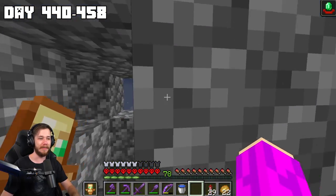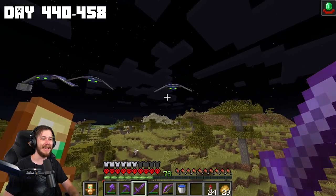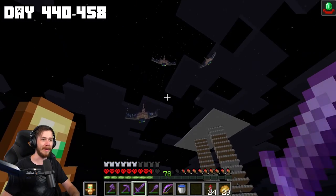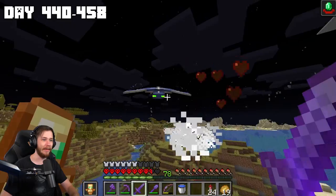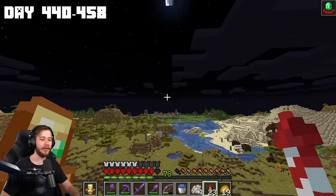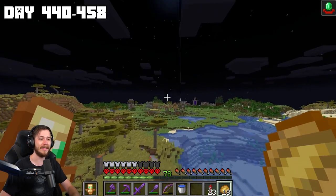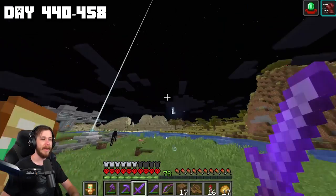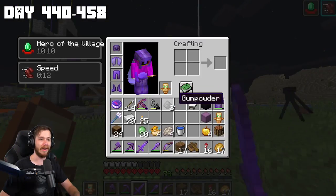It's finally happening — I finally have some phantoms! Now all I need to do is slay one or two to get some membranes. There we go, we got four membranes. I'm going to try to get the achievement where you slay two at once with a crossbow — that would be a lot easier if they would spawn over here at home. But the sun's about to come up so I think we just need to move on with potions.